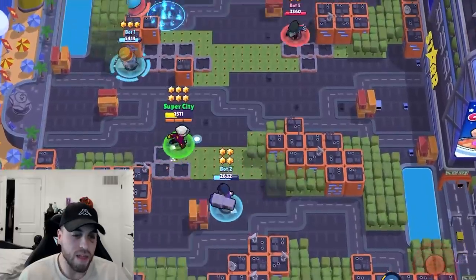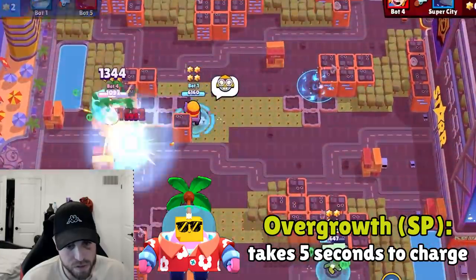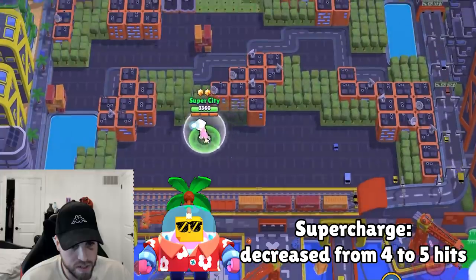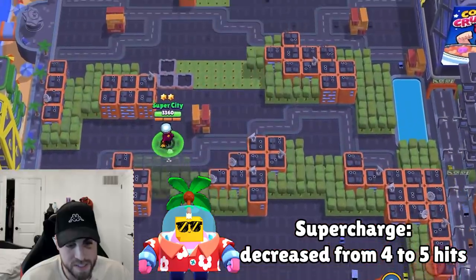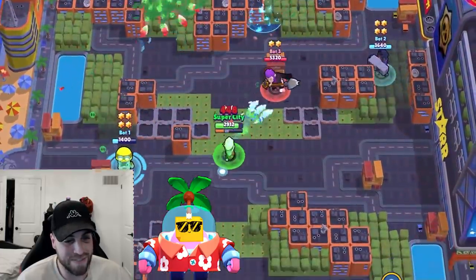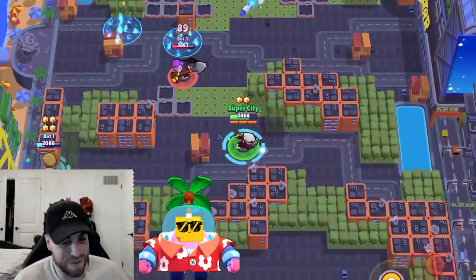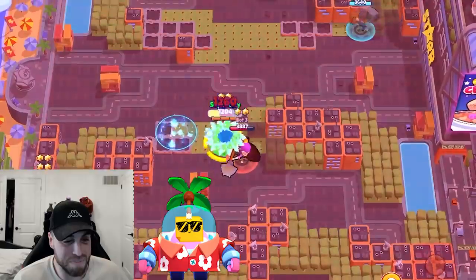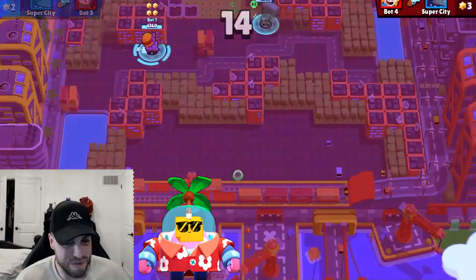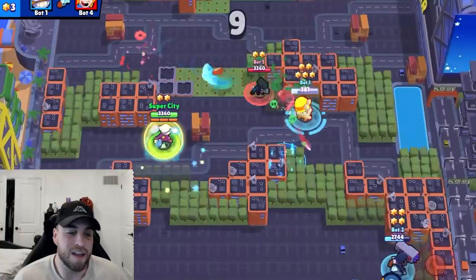Next up we've got Sprout: overgrowth now takes five seconds to charge but the increased explosion radius is always applied. The super charging rate is also decreased from four to five hits. I'm so tired of seeing Sprouts on ladder at this point, but these changes will probably affect it somewhat. Maybe we can see a few less Sprouts, but I think Sprout's still gonna be a top five brawler for sure.